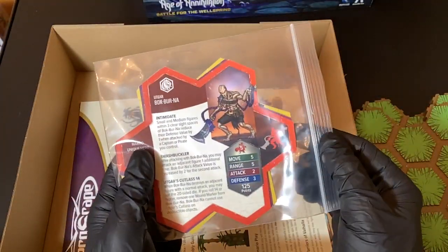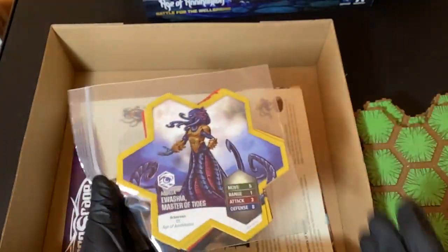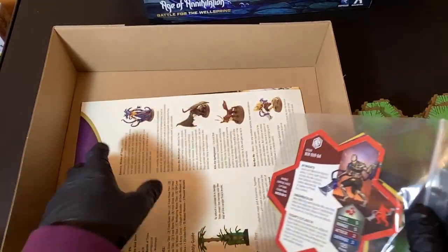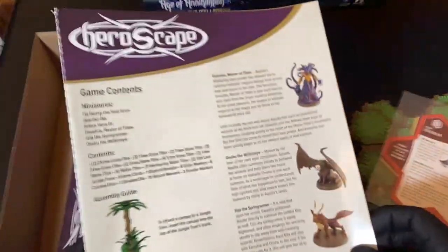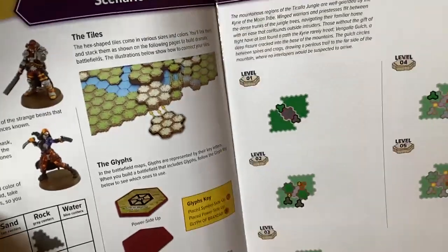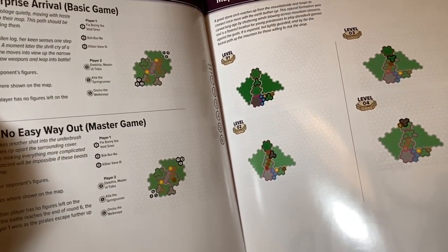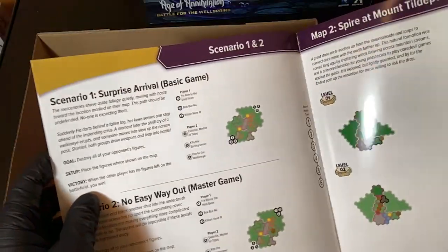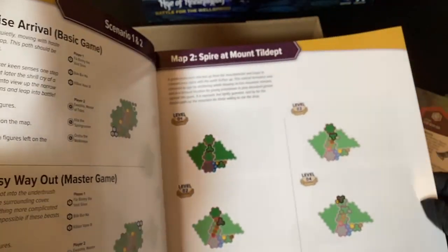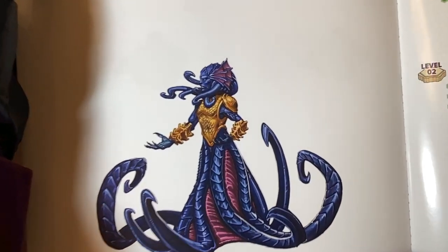Here are the cards for the different creatures we have as playing pieces - let me get everything out of the box first. Here's like some of the rule books - this is the scenario guide. See here's how to put the boards together. Here's artwork of the creatures - this is how I'm going to try to paint them.